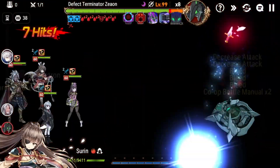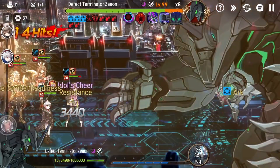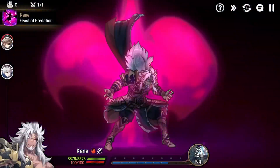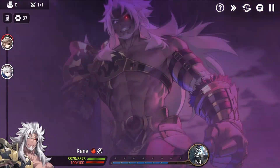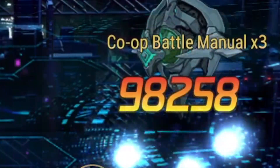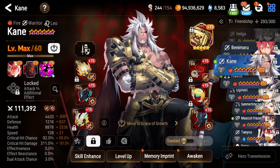Be careful pulling for Kane — he will not make the Rift super easy. You still will need a ton of debuffs, and there are a lot of units that can fulfill his damage spot, like Milim or Mercedes, that you might already have. What's going on, y'all, and welcome back to another Epic Seven video.